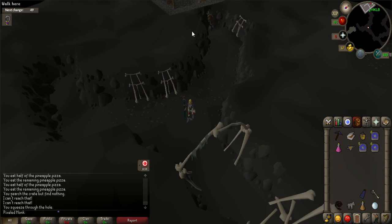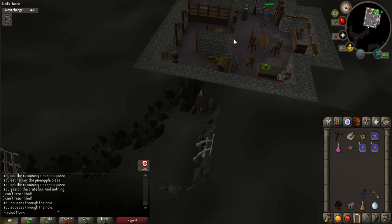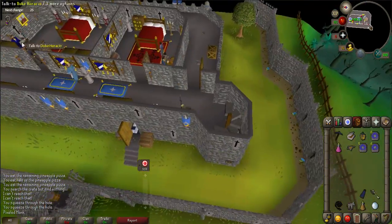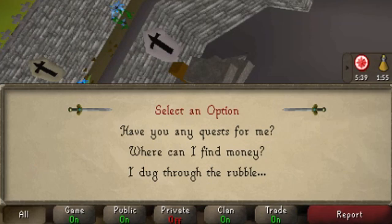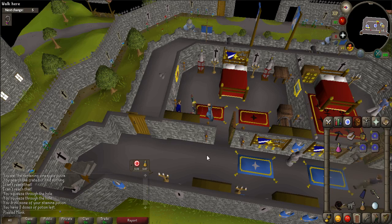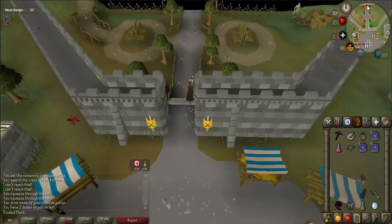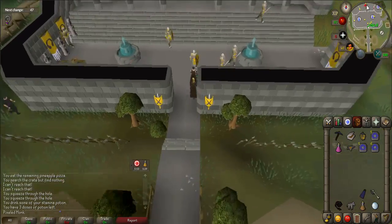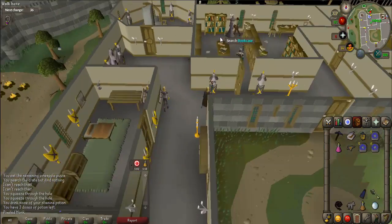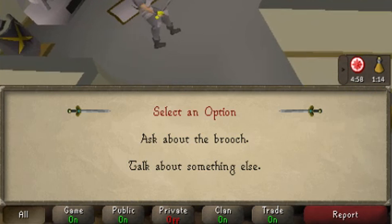Walk slightly east until you see a brooch on the ground. Pick it up, turn around, and go back into the basement. Now go back to the Duke on the second floor and talk to him. When prompted, say 'I dug through the rubble.' You'll be asked to show the brooch to Reldo, who is located in the Varrock Palace. Use your Varrock teleport and head north to the palace. Reldo is located in the library on the northern side of the building. Once there, talk to Reldo. When prompted, say 'Ask about brooch.'